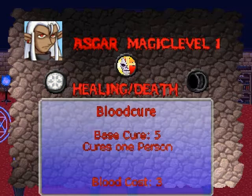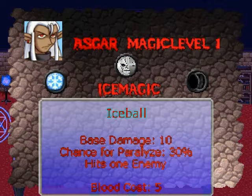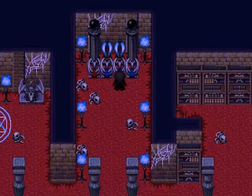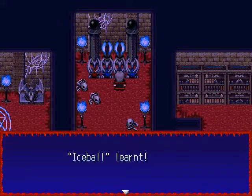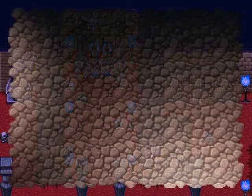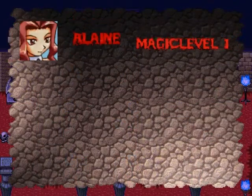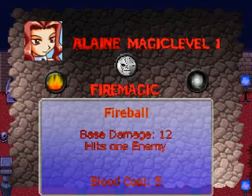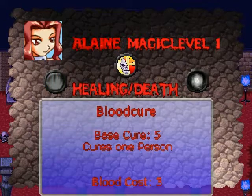I'm going to make Elaine my healer because she also has access to healing/death magic, so I'm going to give Asuka the ice ball spell. However, offensive magic isn't all that great in this game — it costs too much. With the feed command you can absorb blood from the enemy and refill your blood amount, but the cost is still most of the time way too much for what it's worth, so I usually just attack normally anyway.